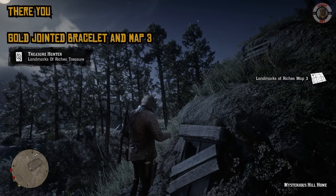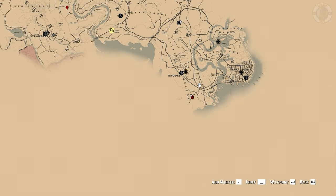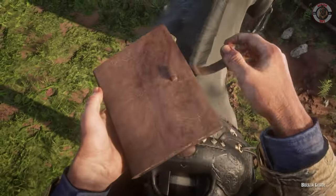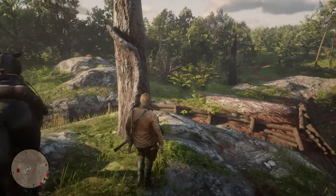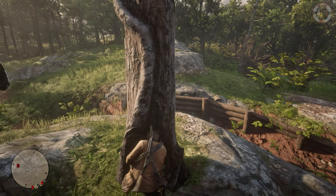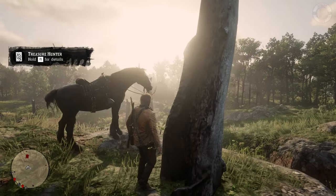For map 3 we'll have to ride towards Rhodes, which is completely south from here. Just below the word 'Blade' in Boulder Blade, you will find this location. Go ahead and wait for it to load. There we go — this is the last map that we needed and now we are done.